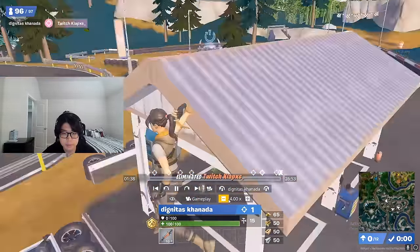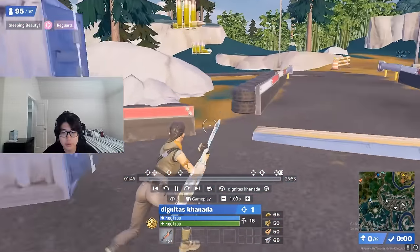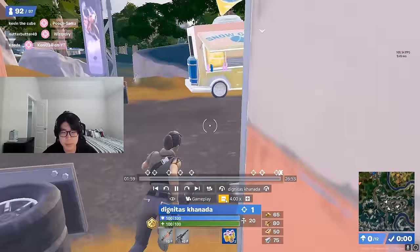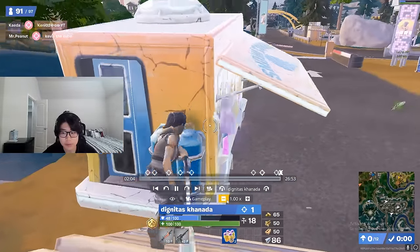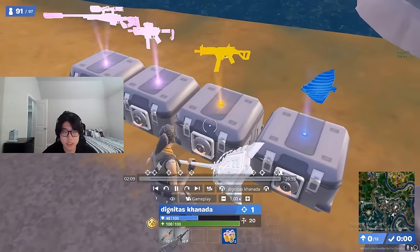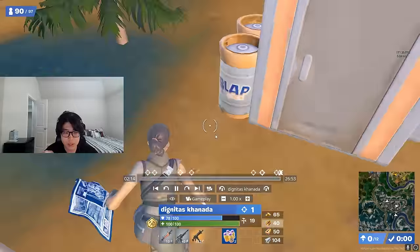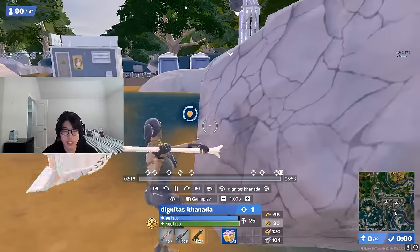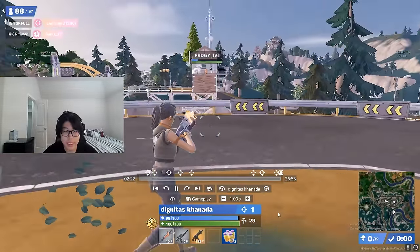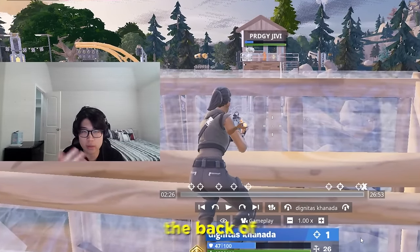I kill this kid real quick, get my slurp truck up. I know there's someone on the other side of race track who landed there. So what I do is make sure I'm looted up, but also make sure my mats are always good. I get a key here — I'm getting shot at from behind, getting pinched. But I know there's barrels here and I have a key chest. I'm just gonna get the gold combat, because the combat SMG in solos is really, really good — it shoots right through walls.